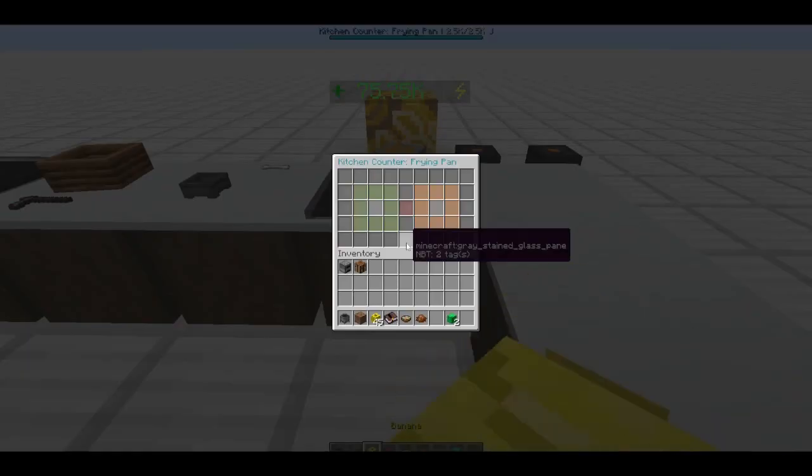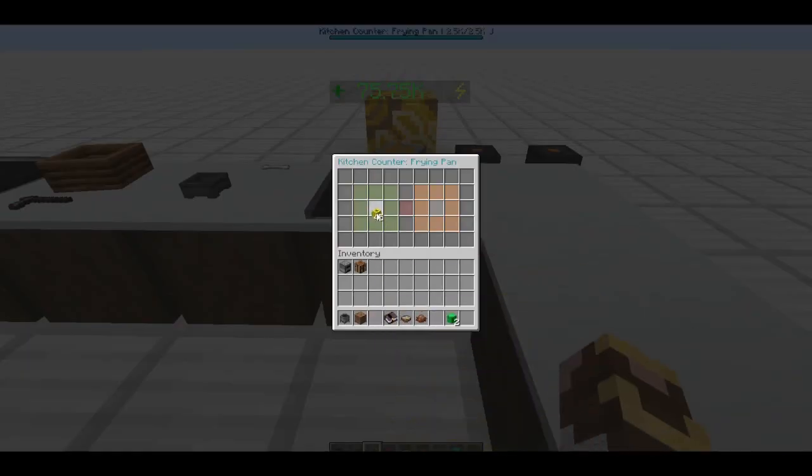Here we have a frying pan - if I want fried bananas, I put a banana in. You do have to provide 100 joules of power. Click on it and there's my fried banana. It really is that simple.